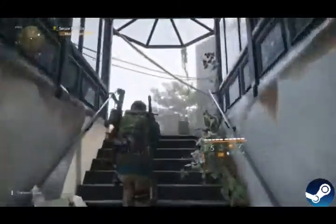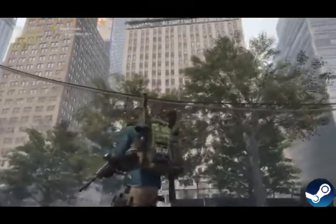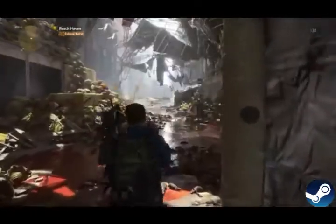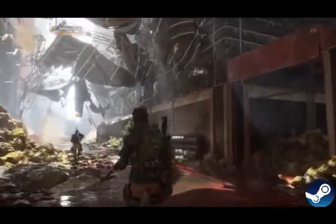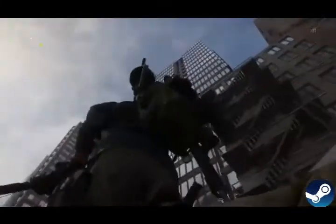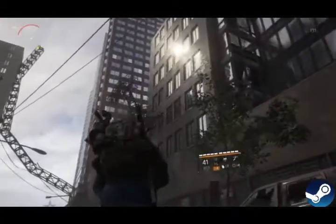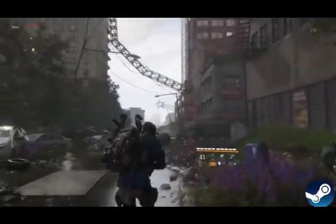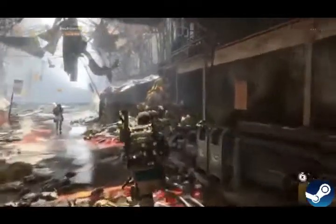Over at number nine: The Division 2. This thing can really push some PCs and for good reason — it looks incredible. Most notably the expansion Warlords of New York, which takes things back to lower Manhattan, really pushes things in terms of size and scale. The map is big but there's also impressive verticality — buildings truly look soaring and the game convincingly renders those distances.